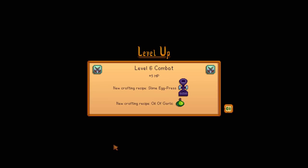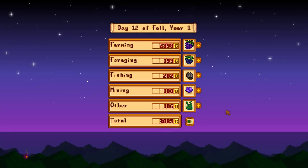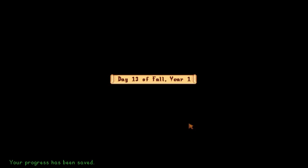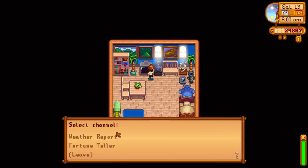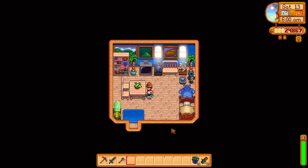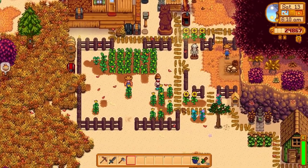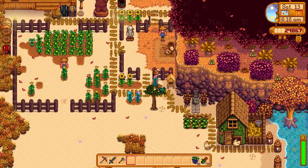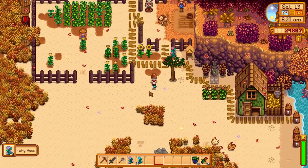Please be enough to get the barn upgrade tomorrow - I don't think we're going to make like 4k though. Level six combat - of course, we had a good day with combat today. We've got the slime egg press and the oil of garlic. Here we go - please! 3k! Okay, that's not bad. We're very close now - nearly at 25k. If we can sell something off today, if any crops are done I'll sell them straight to Pierre and we might be able to get the barn upgrade. It's going to be sunny tomorrow as well.